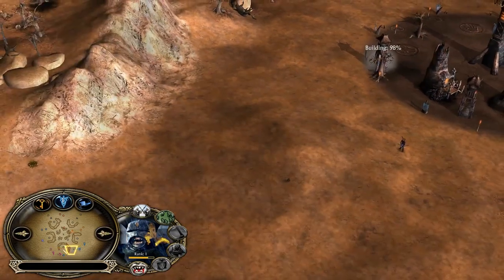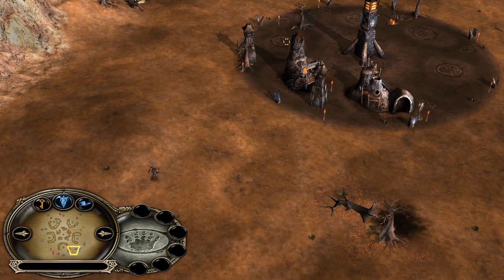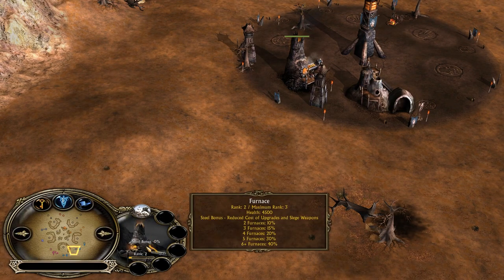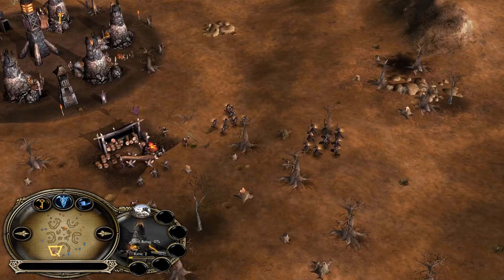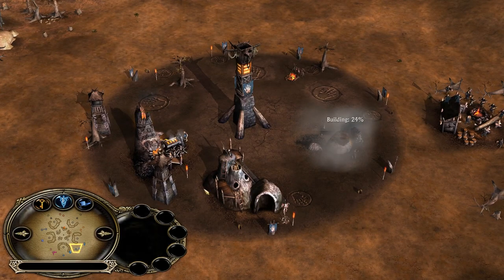When you want to do a push you need to be kind of fast, because the second those furnaces hit level 3, they will become very tanky with 6000 HP. In addition to that, they will also be able to shoot. So your Uruks will also start dying, because not only the furnaces but also the sentry towers will start shooting all the time.